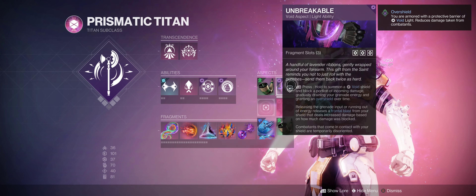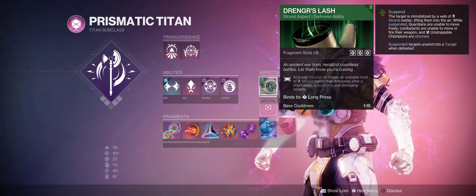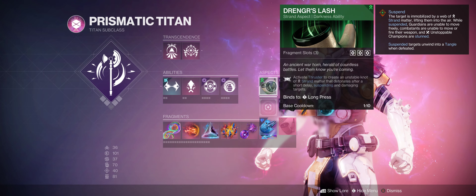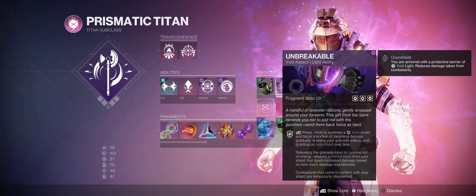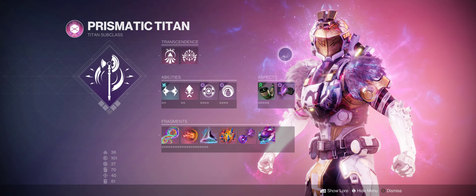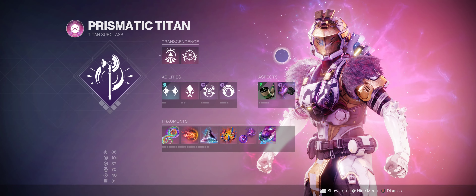What you can do with this build is insane. You approach a champion with Unbreakable, thrust into their face, pop an unstable knot from Strand to suspend them, and fire all your rockets from the chest piece. You're approaching them with the shield, which is super sick, then you thrust back, suspend them, fire all the rockets at them, and if they're still alive you can shoot your guns and kill them very easily.